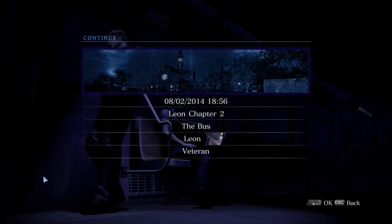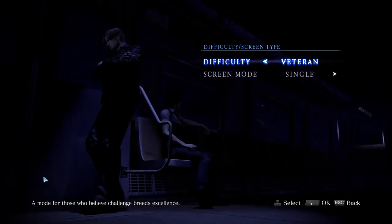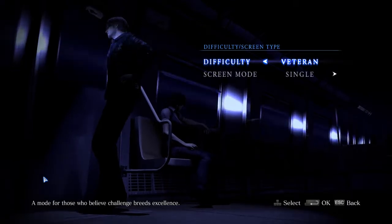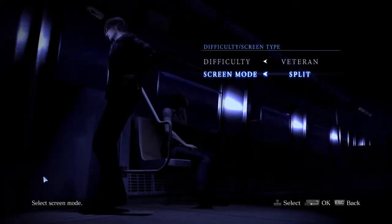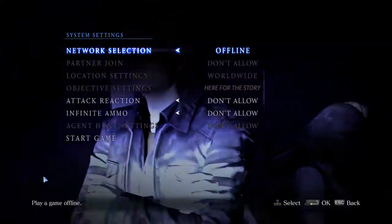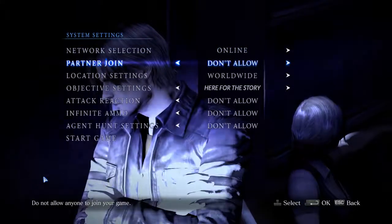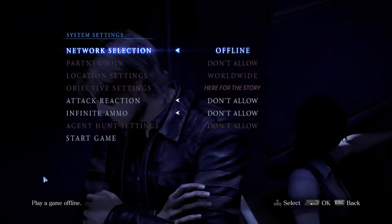Continue takes me to where I want to go — Leon Chapter 2. I'm setting the difficulty to veteran. Strangely, I'm allowed to lower the difficulty but not raise it. The game supports split-screen mode, which is nice — most games don't anymore. I'm setting it to offline. You can play single-player online which allows another player to join, but if you're online you can't pause the game, so when you switch to offline most of these options become irrelevant.